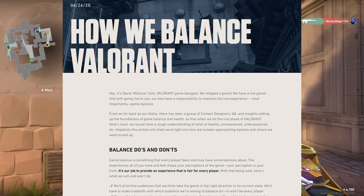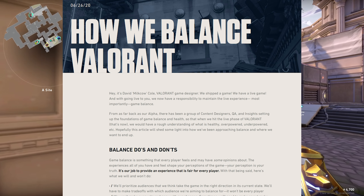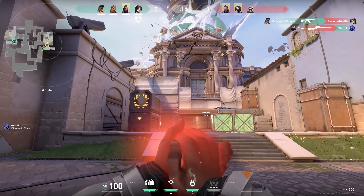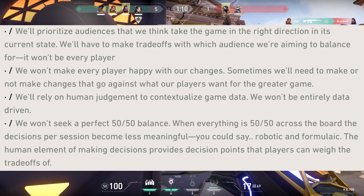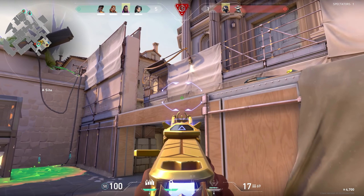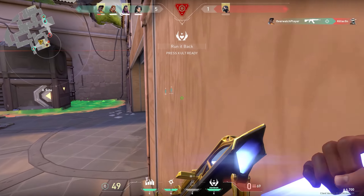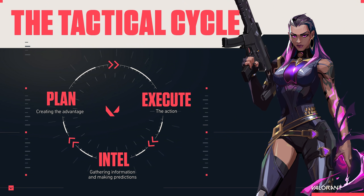Valorant's most recent blog post goes at length to describe how they balance the game, giving some interesting insights into how they make calls on what is overpowered and what direction the balance state gets pushed. Some interesting takeaways: they state that they do use data, but more importantly they rely on human judgment to contextualize that data, because chasing a perfect 50/50 balance results in robotic and formulaic design. Instead they rely on core design philosophies, first and foremost the tactical cycle.